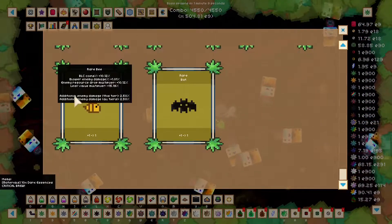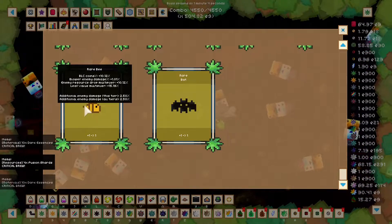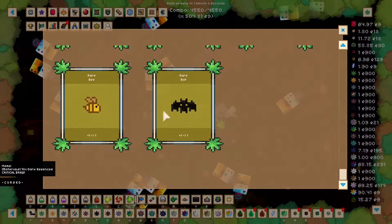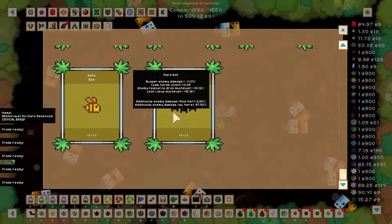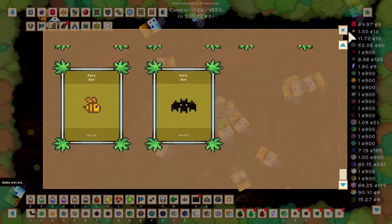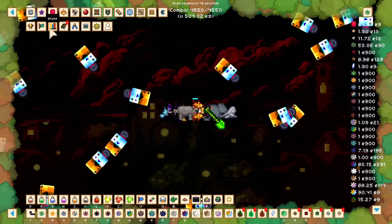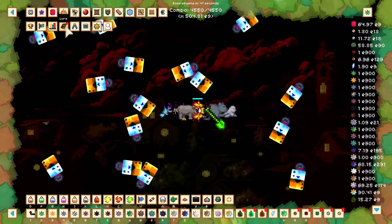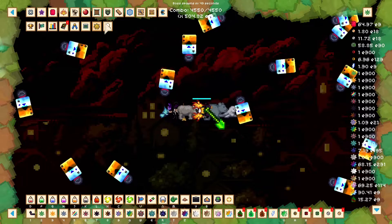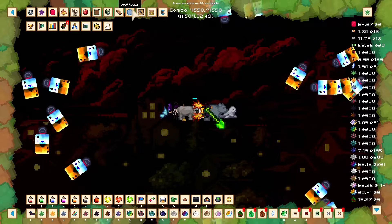We got a rare bat and a rare bee. The bee is BLC coin percent — not useful to me now, but useful when you're playing the game normally. You would have thought there would be a card challenge. I'm going to suggest that, because that would be an interesting new challenge mode where cards drop and you make your way through.